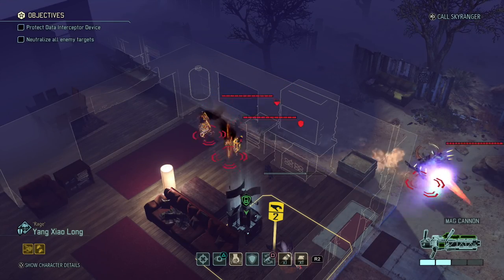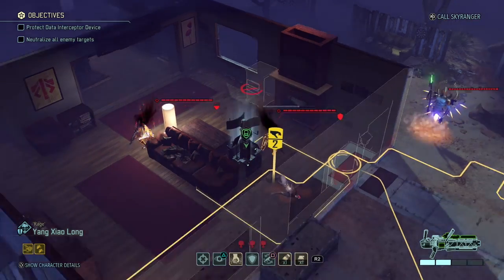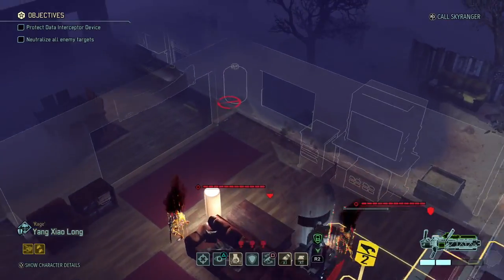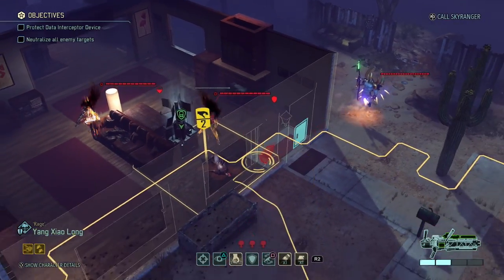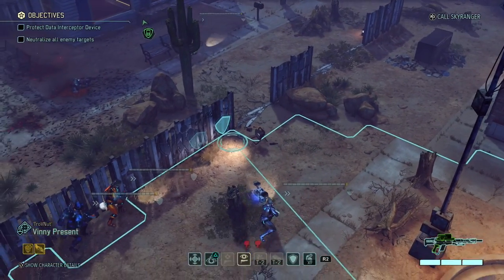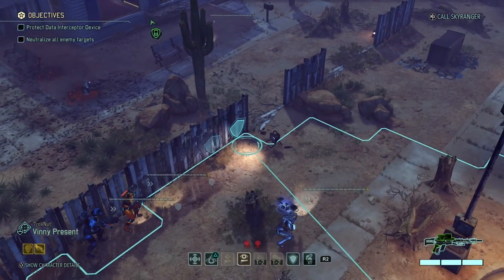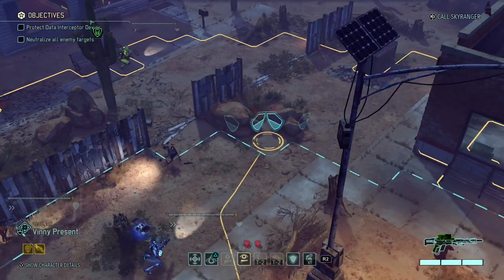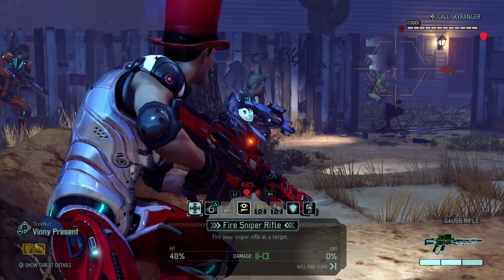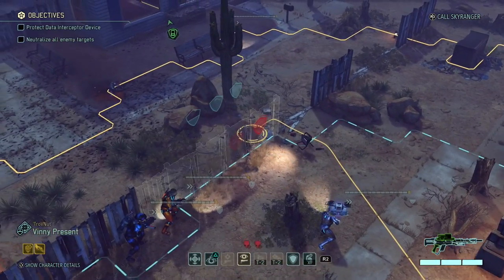Very mad indeed. The Codexes have put themselves in a very strategic position because I can't really get a grenade in there without damaging the device. The device still has a lot of HP left though, so that's not really a problem. What I'm going to do is try to get at least one pistol shot on one of those Codexes over there. But the percentage is too low to my taste to warrant a shot.